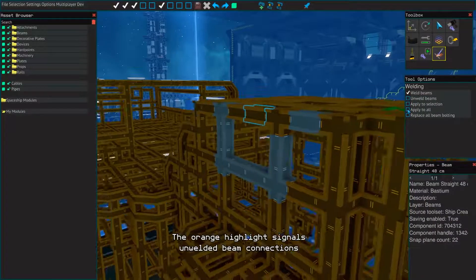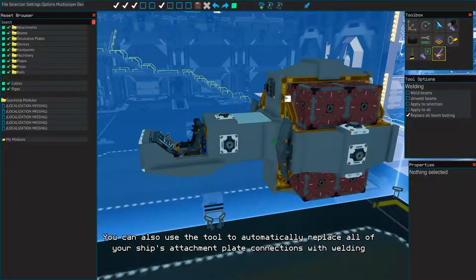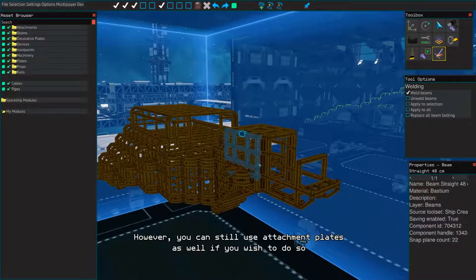The orange highlight signals un-welded beam connections. You can also use the tool to automatically replace all of your ship's attachment plate connections with welding without it having an effect on the rest of the ship. However, you can still use attachment plates as well if you wish to do so.